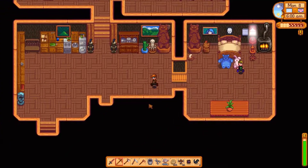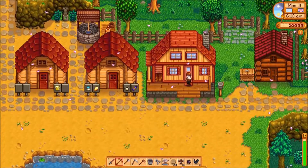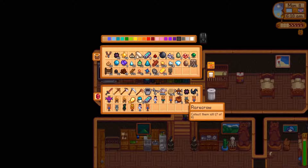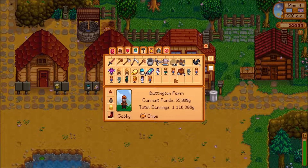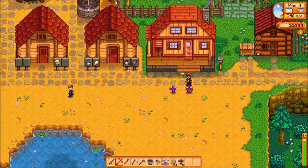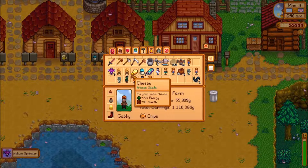Good morning everyone. Flower petals are falling today. I need to put void essence in here — nice. I've got 35 path and two iridium sprinklers in my inventory right now. Give me those sprinklers. Alright, I'm gonna go milk the cows.